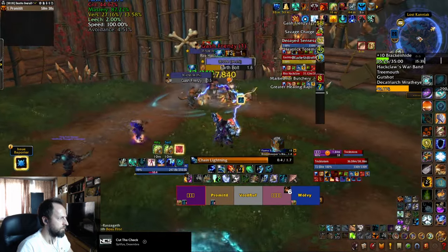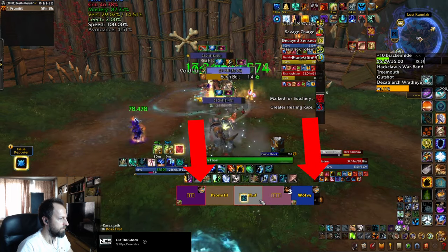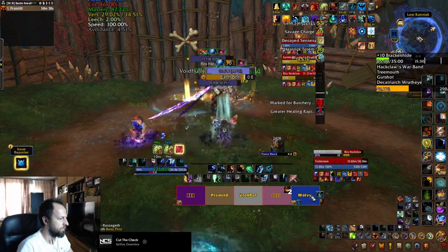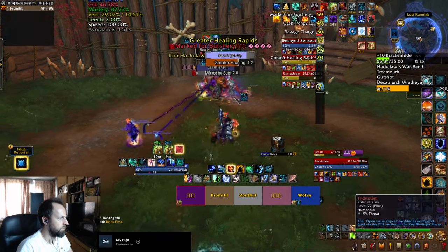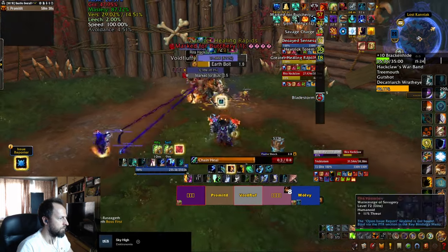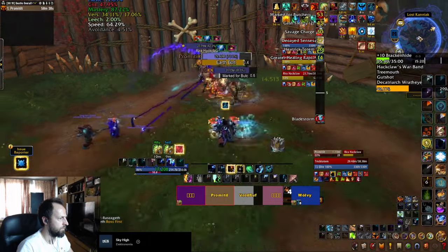Gash Frenzy is going to cast Gash Frenzy — he jumps around and leaves Bleeds on several different players. These Bleeds can be removed once the players are healed above 90% health. He's also going to cast Marked for Butchery — he jumps on a player, fixates them, and does a bunch of damage over 4 seconds, so be prepared with healing and defensives.